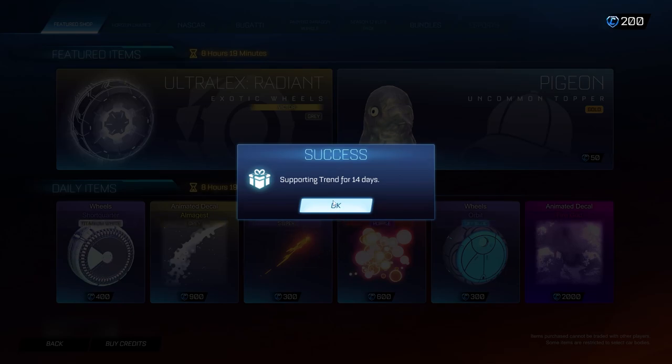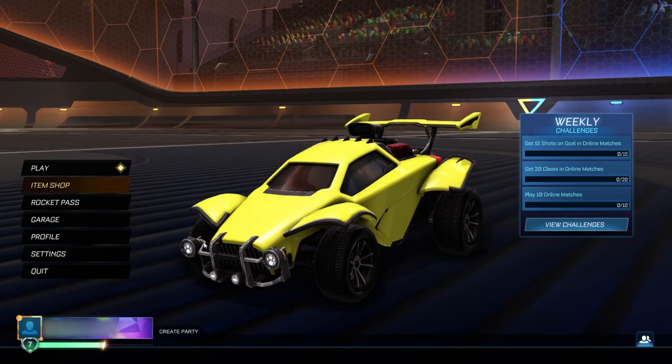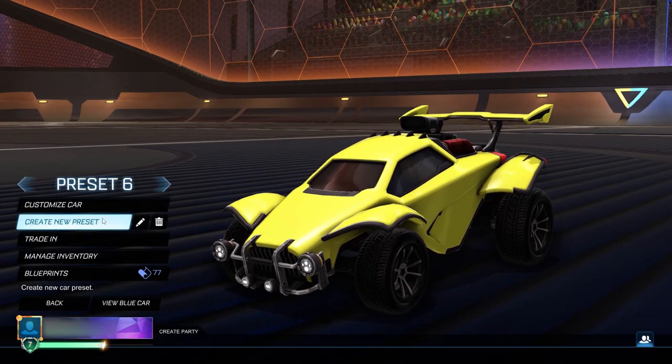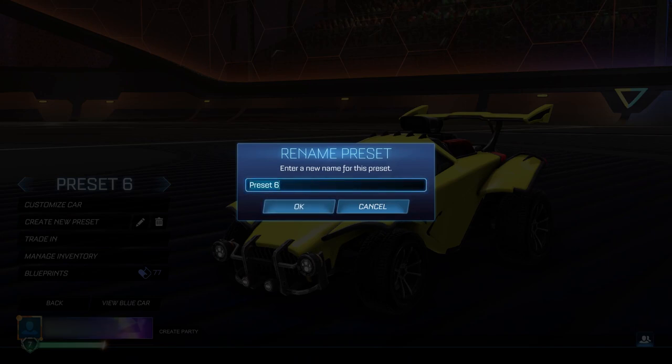Once you've understood that, click OK and head back to the main menu. In the main menu, go over to the garage and create a new preset. You're going to rename this preset to exactly: credits.value=50000. Make sure you type it exactly as shown, with the dot and the equals — you can't be making any mistakes at this stage or you'll have to restart your game and the whole process.